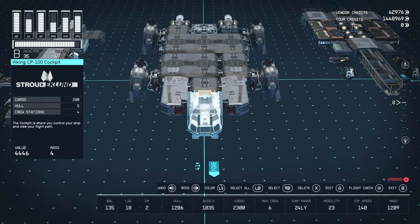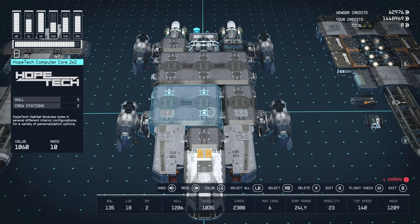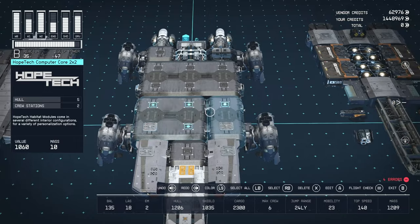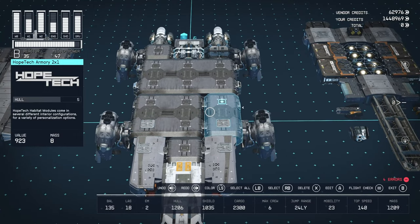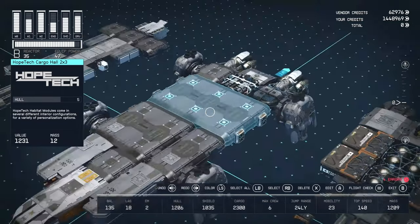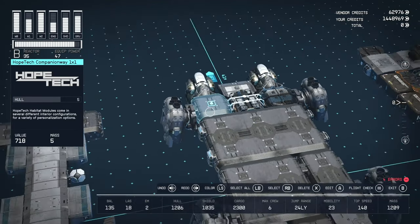Moving to the middle of the ship: we have the Viking CP-100 cockpit from Shroud Eklund, with 200 cargo and crew space of four. Behind that is the HopeTech Companion Way 1x1, then the HopeTech Computer Core Room 2x2 — really, really cool room. We have the HopeTech Armory 2x1 — you could potentially remove this and put a control room, captain's quarters, living quarters, or a workshop instead. Behind that, we have the Cargo Hall 2x3 — one of the few Cargo Halls where I'm like, maybe keep it.